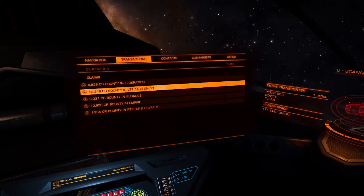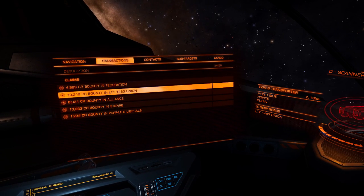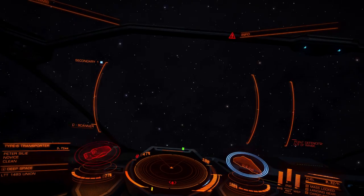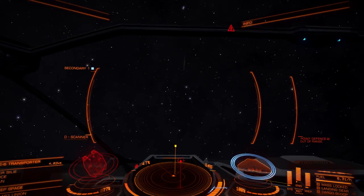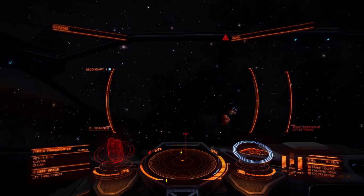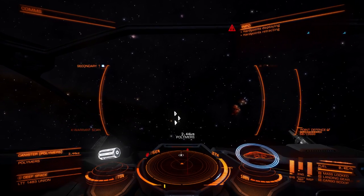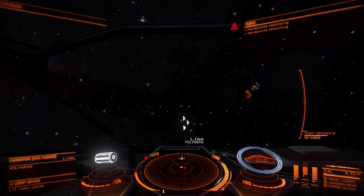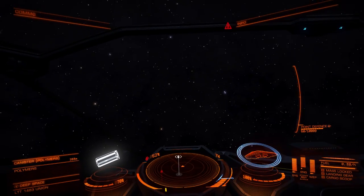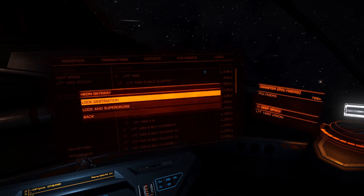The bounties in the station I was heading to has gone up, but they were only wanted in this jurisdiction. That's what the kill warrant scanner does - it finds other places where someone might be wanted. Someone's dropped canisters of polymers. If I pick them up they'll count as stolen, and there probably won't even be a black market where I'm going, so no real point. Navigation - Heading Gateway. Lock and supercruise.